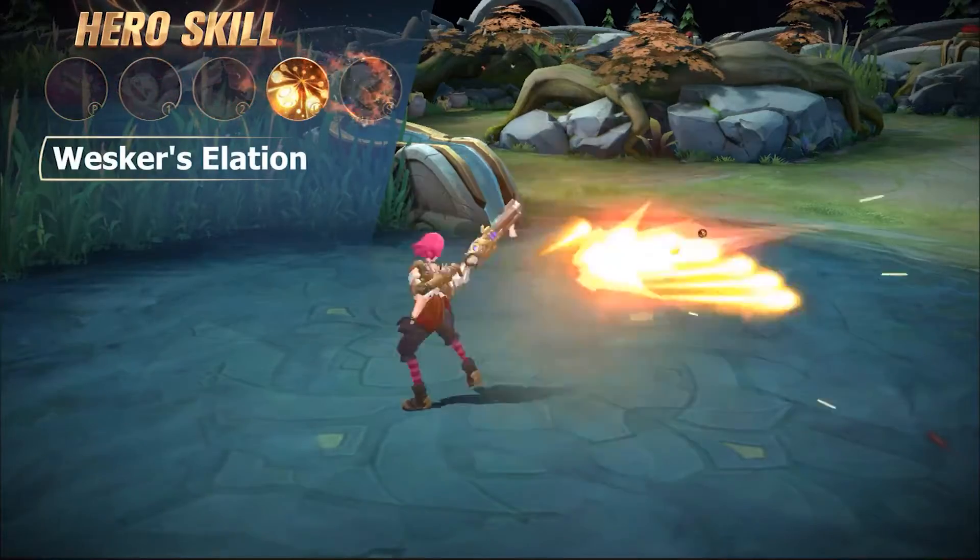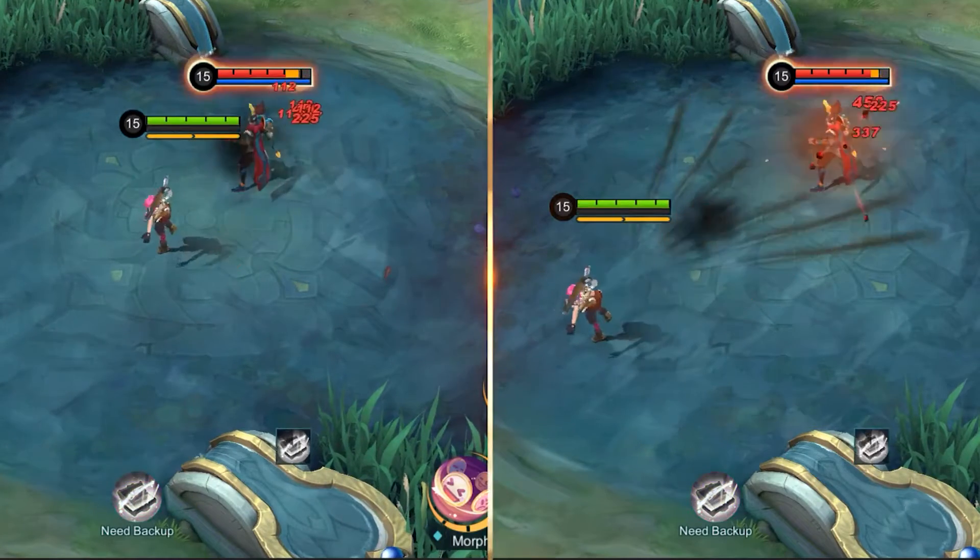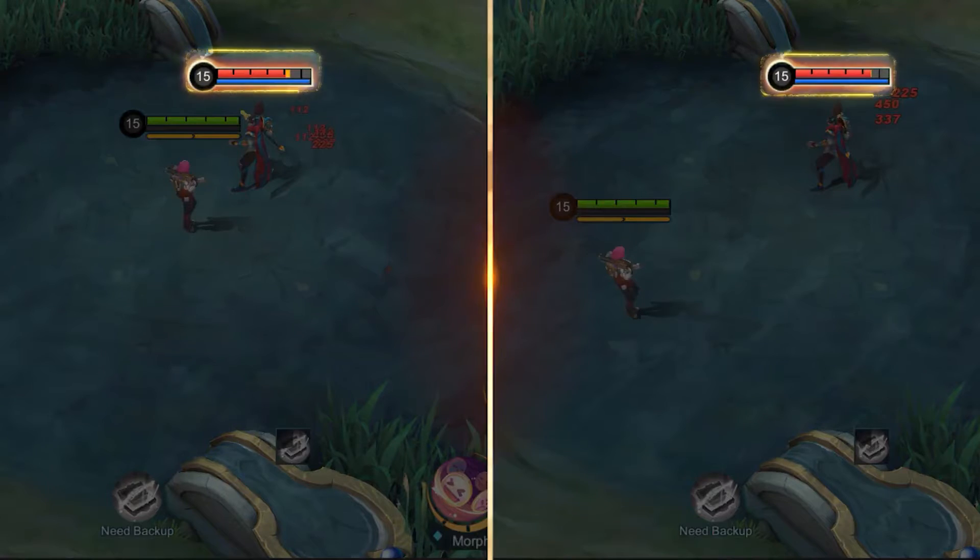Ultimate Number Three: Wesker's Elation. Beatrix raises Wesker and fires off Ultra Bullets, dealing physical damage to enemies hit.